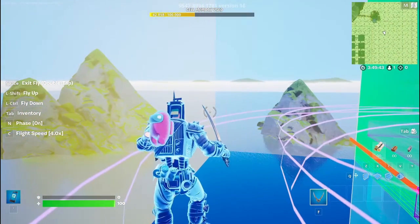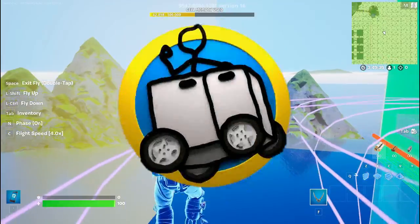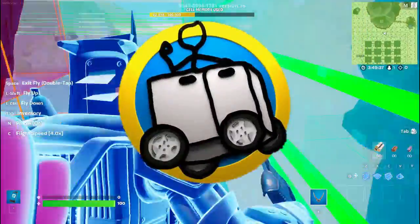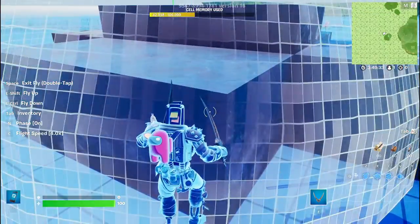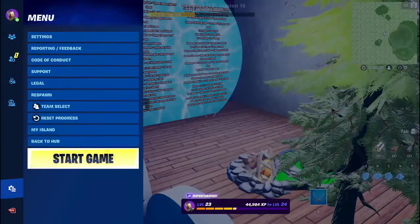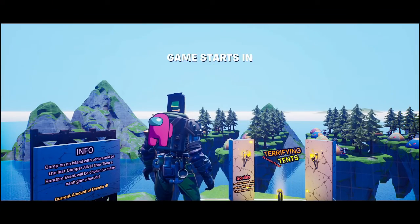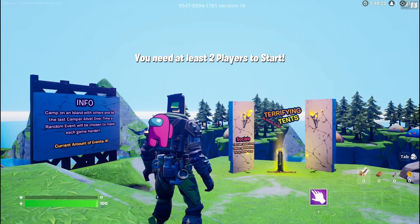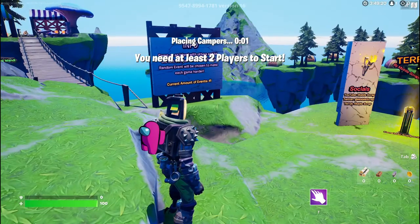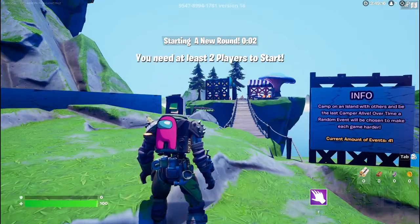Welcome back to another update video on Terrifying Tents. This is the third big update of this minigame world thingy. Let's go ahead and start the game. This new update has six brand new events, so altogether we now have 41 events. We have also introduced a store island right over there.